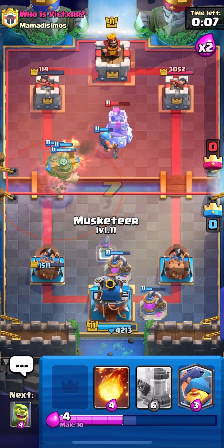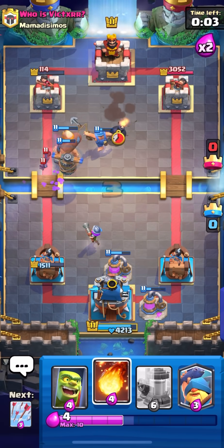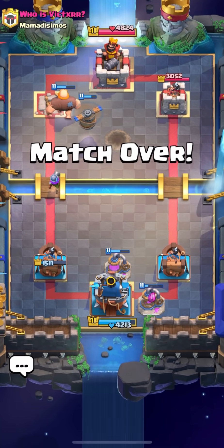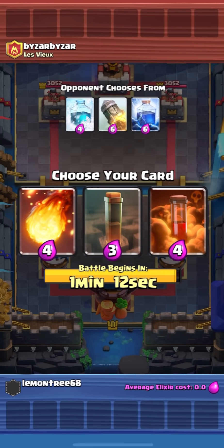The Flying Machine is going to bypass his Bomb Tower. With five seconds left, the Fisherman might finish off the game. We managed to get a bunch of pumps down and he can't really do anything since he didn't have a big spell for it.